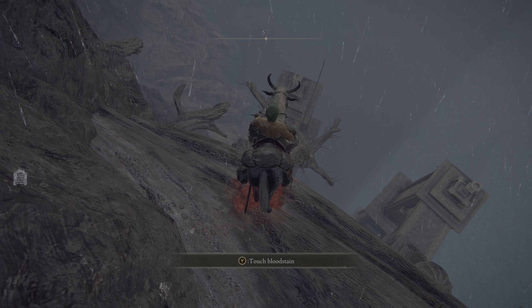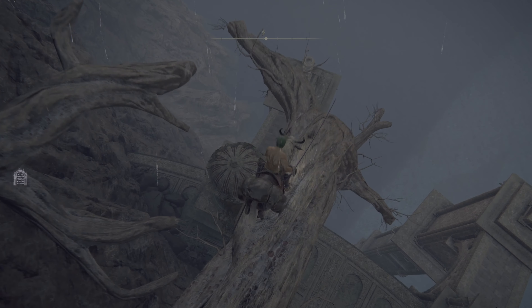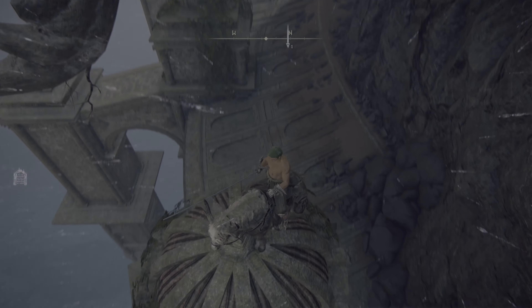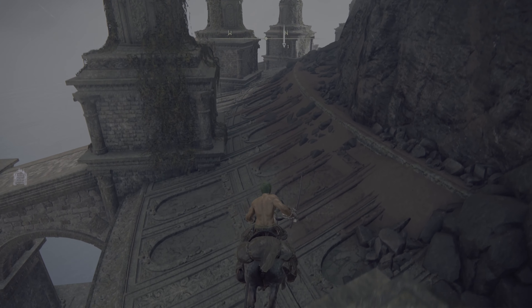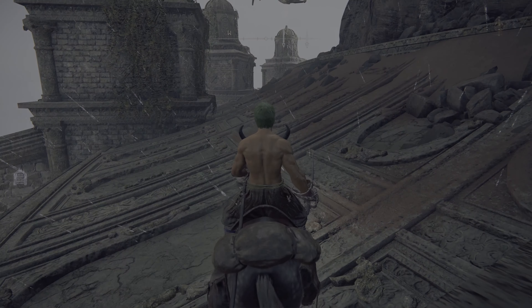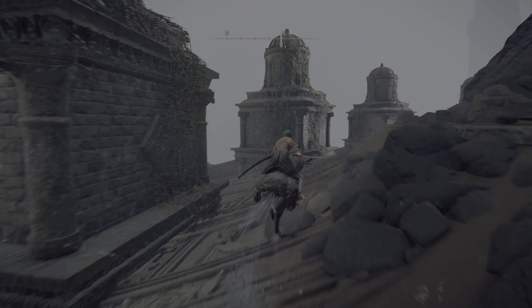That is why I died there. Just carefully nudge Torrent forward and use this platform to jump onto the dome-like structure. Turn around, now safely get down onto the platform. Travel all the way until the end of the semi-circle — it's around the eighth pillar-like structure on the left.